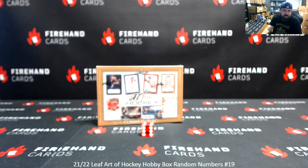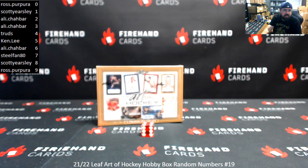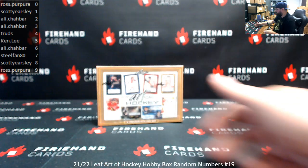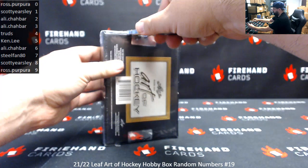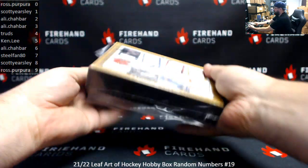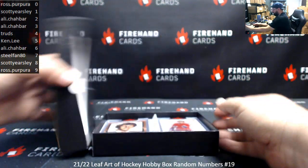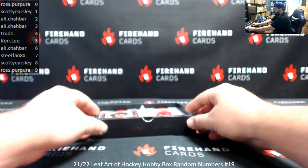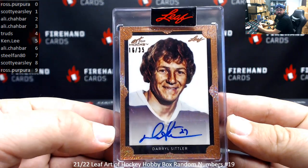Good luck guys, those are your numbers. First up — hi Jeremy — 16 to 35, Daryl Sittler is first out of spot number six. That goes to Ali.